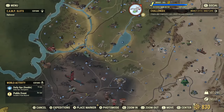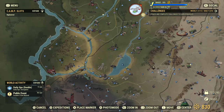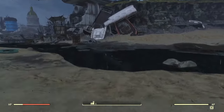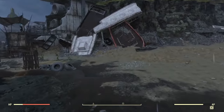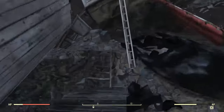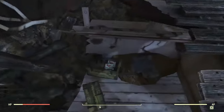Our next location is Summersville Dam, just south of Vault 76 and just southeast of where we just were. Spawn in here, cross the water, come up to the crashed boats, head up these stairs, and if you look down there'll be up to three sugar bomb spawns right below us.